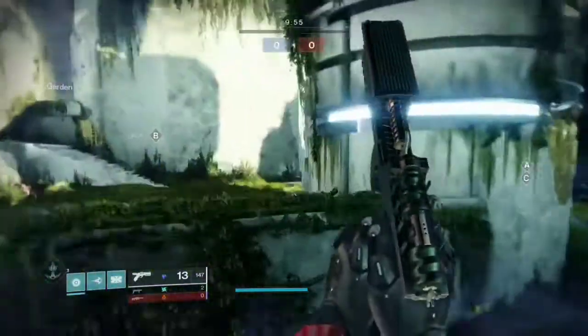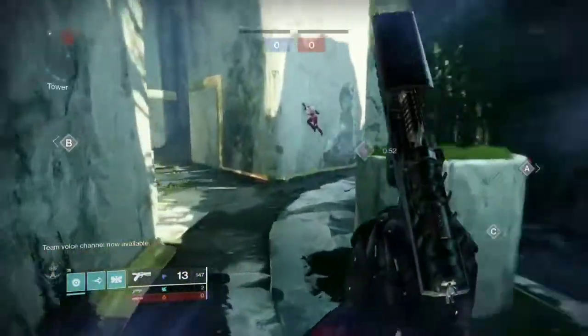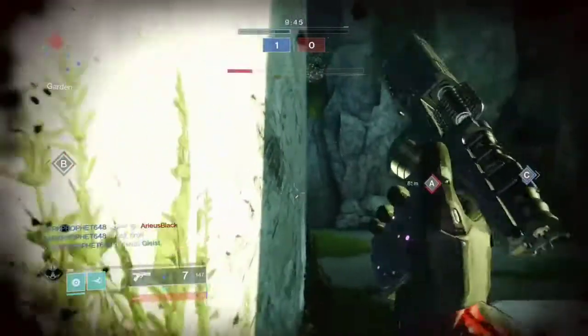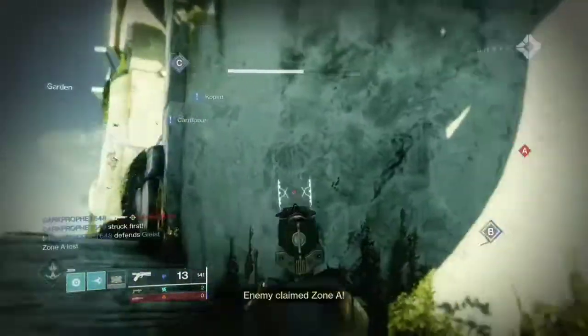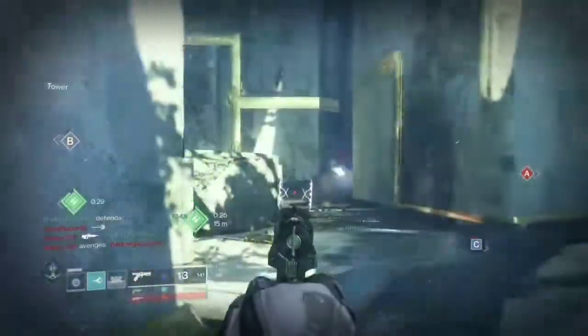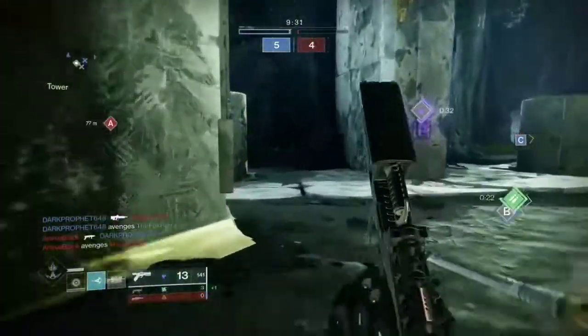The method you use with this weapon: you need to get a kill with it, you're going to freeze somebody with it after that, and then you need to shatter that person — whether that be with one of your abilities like Shatter Dive, a grenade launcher, or a shotgun. You're going to be using something else to get the shatter, and then the catalyst is going to reload the gun. You can kind of just continue this loop over and over, or at least that's what you're supposed to do.